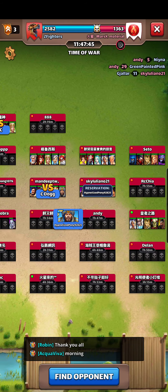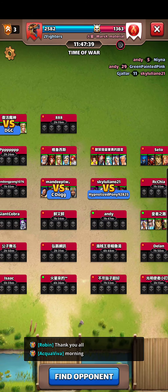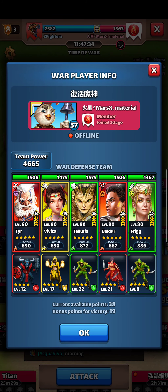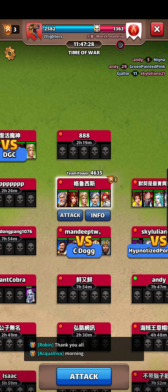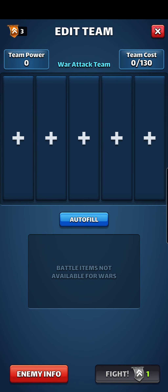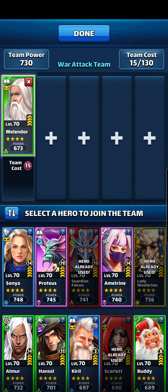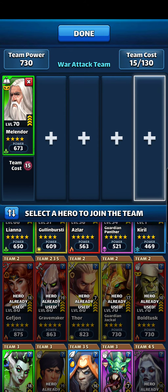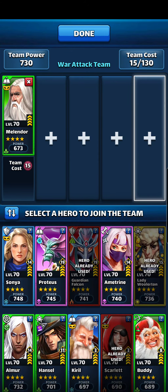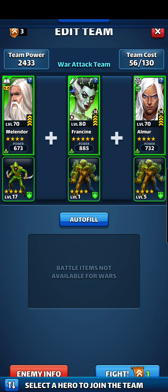I didn't know everyone is jumping out at 2 in the morning to do some attacks. There goes my chance to mono that — ain't going to happen. This one I'm looking at — let's dispel for Randir and Elena. We got 2 blues, so let's go with our green. Typically we bring Heemdal here, but let's go Melendor for the dispel. And Francine for the cleanse — we got all that taken care of: cleanse and dispel.